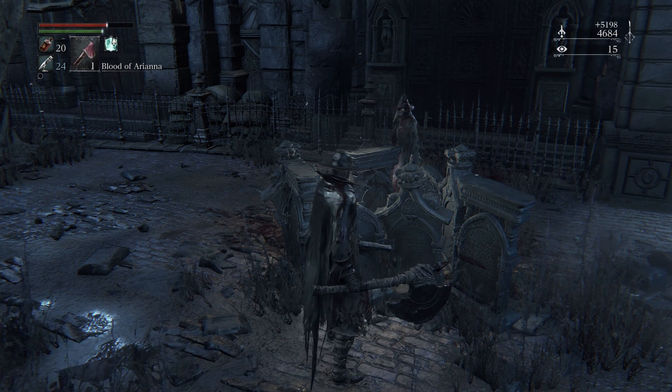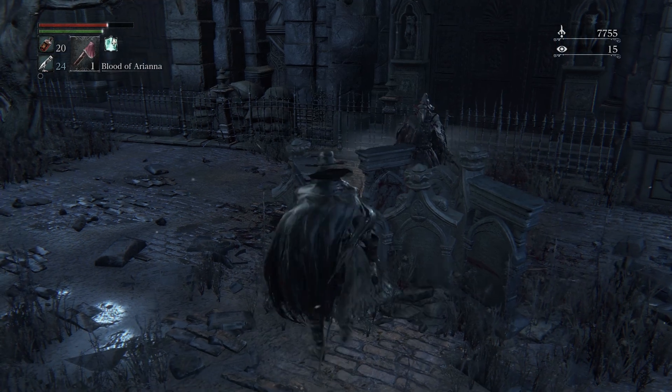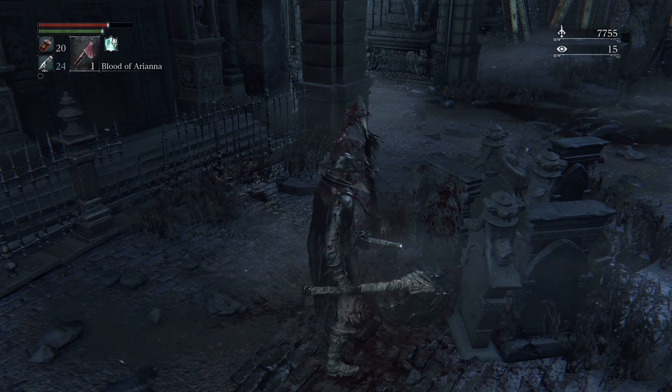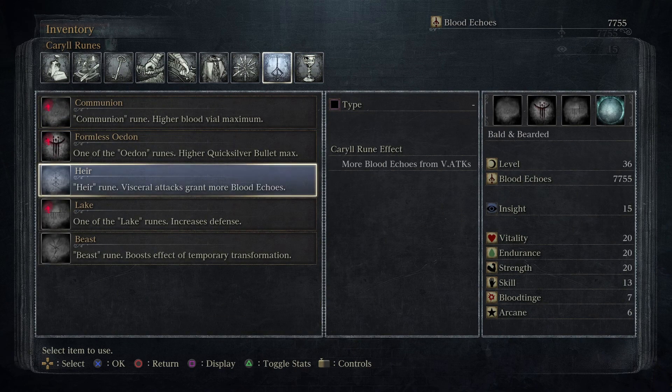I'm not sure if she can die — I've never just sat there and waited forever. I think she can't lose the fight, but I'm not certain. We don't get to see her health unless we make her an enemy. Go ahead and grab the rune from them — the Air Rune. It says visceral attacks grant more blood echoes. This is a rune we'll want to equip, as well as another rune we'll pick up that gives more blood echoes in general. Those are two runes we definitely want to consider using, especially early on while we're still leveling up and upgrading.